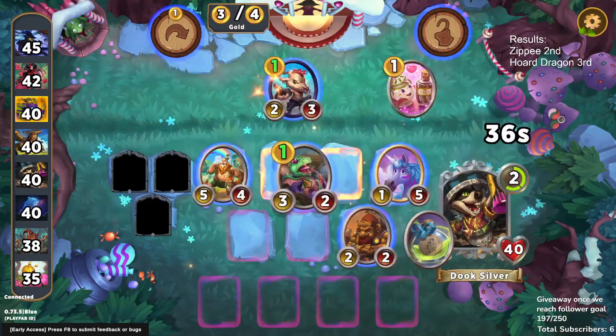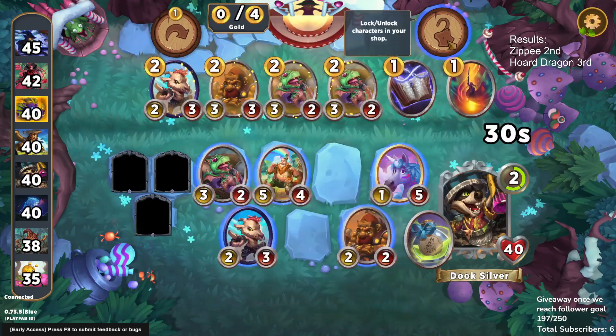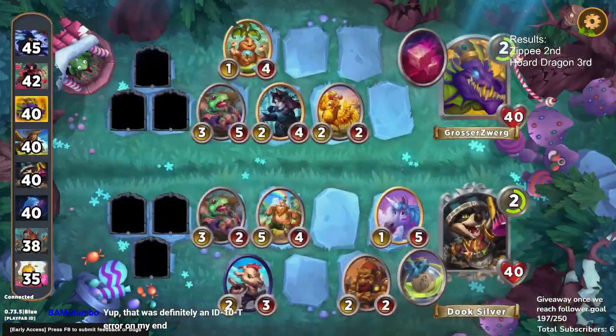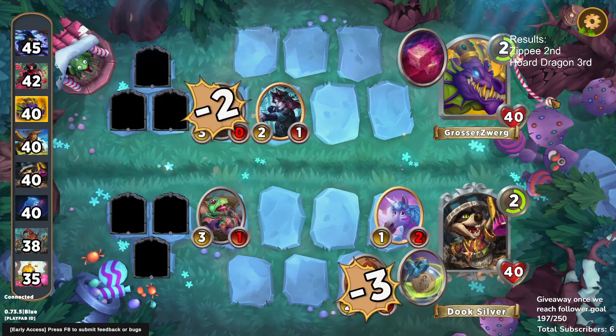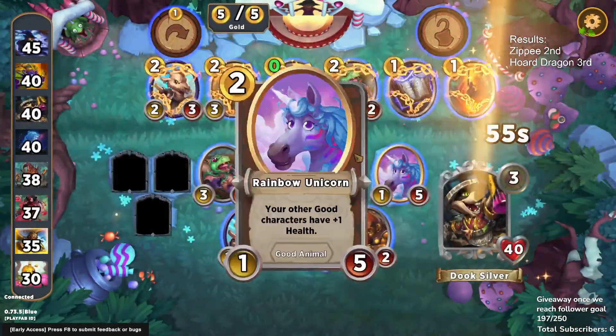We're going to get our free unit here. I'm used to being able to shrink with a chicken in the shop and then buy the rest, so I kind of did my math wrong. But we do get a free roll out of that which ends up being very, very good. And we tied this fight so we remain at 40.